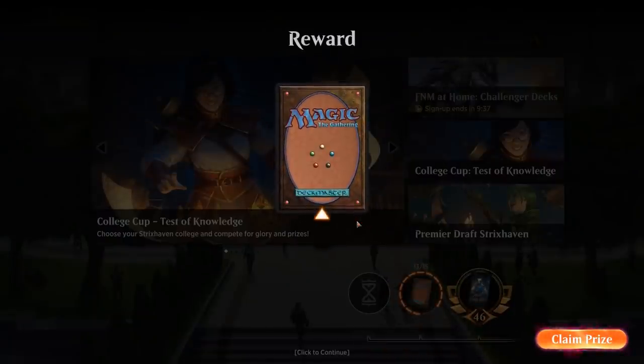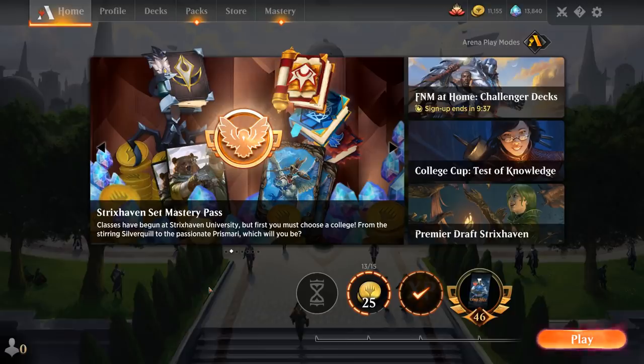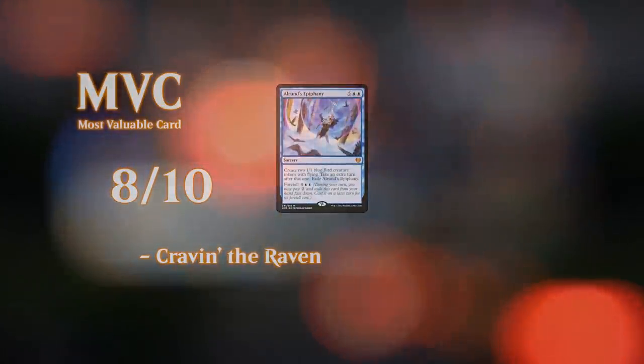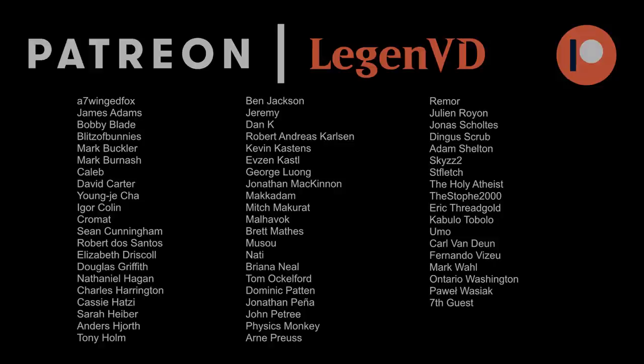This deck is a ton of fun once it gets to go off — if we get to untap with Double Vision, good things happen. Will and Rowan fill a nice role discounting our more expensive spells, although they're a bit awkward with Ultimatum which doesn't have any generic mana cost. Still nice to take extra turns while ticking them up to then copy more spells afterwards, though it can be a bit win-more. Definitely not meant as a competitive deck — it'll hold its own against creature decks, but against any decks with counterspells we'll be in trouble. That's going to do it for today's gameplay. Thanks for watching — hope you enjoyed, and as always have a nice day. I also want to thank all my patrons, and you can become a patron yourself over at patreon.com/legendvd.